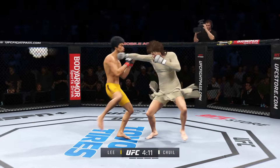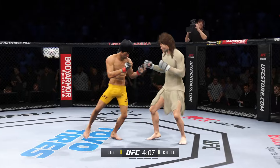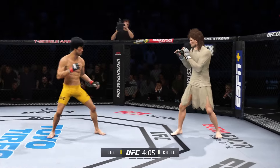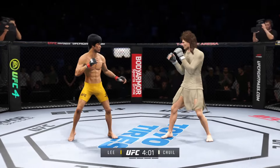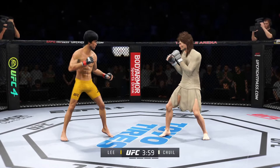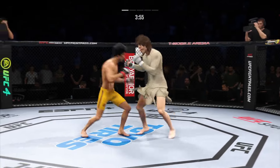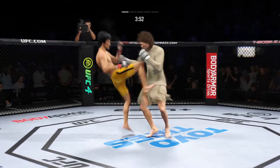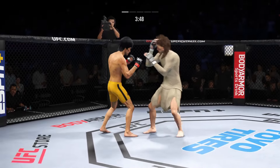Whiffs on that offering. Slips the punch. Trying to establish that jab once again. Big kick. Lunges forward with a left there. Well done. The master of the transition — nice scramble.